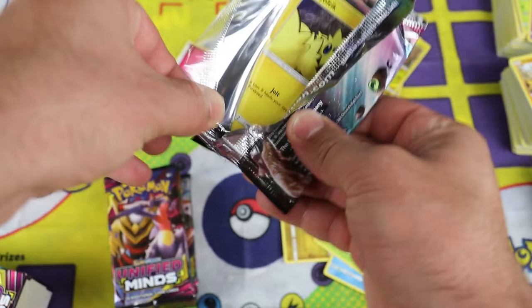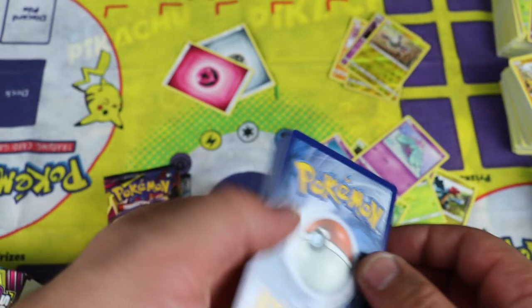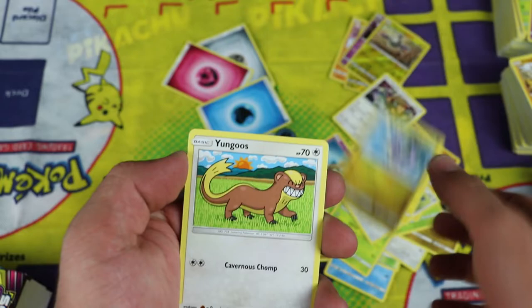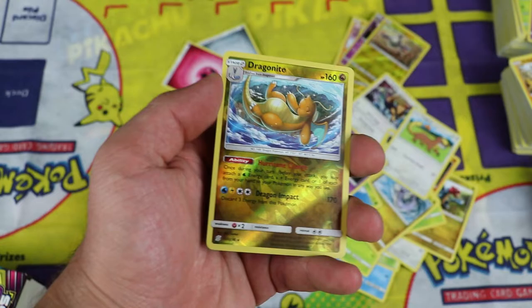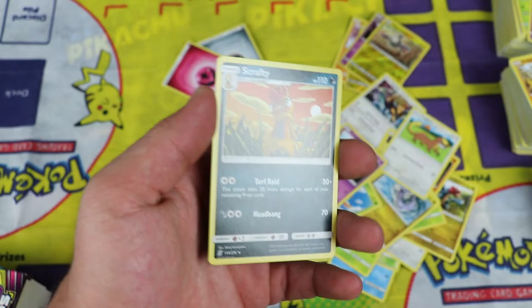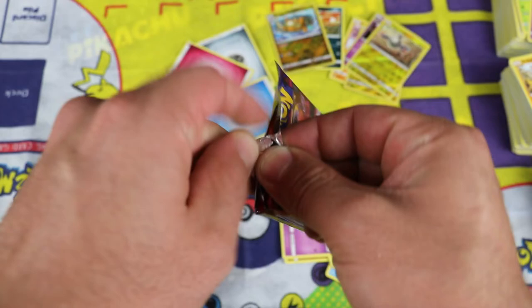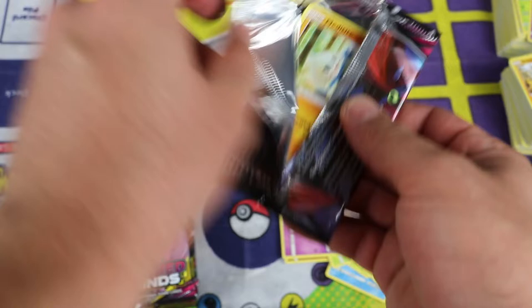Can somebody give me a refund on this box? We got a code for you. Gabite, Tauros, Munchlax, Joltik, Dratini, Yungus, Yanma, Execute. That's Dragonite — the reverse rare — that's a pretty good pull, happy to have that one. And the rare: Scrafty, regular rare. That's a very nice reverse to have. Is it a holo in the set or is it a regular rare? I cannot recall.